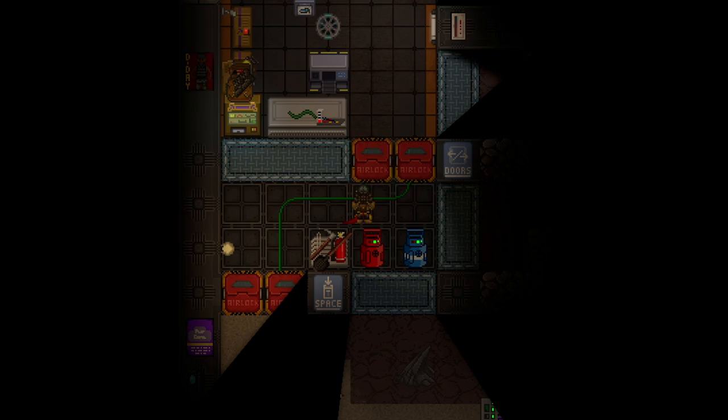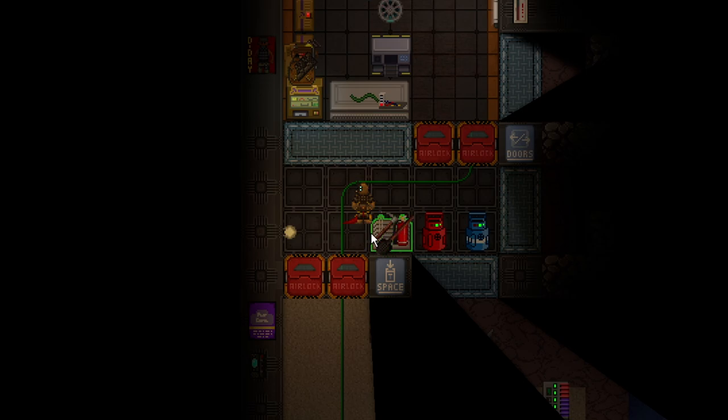Do not kill the people without EVA suits. Always close airlocks behind you — remember, you can open airlocks with E. Now the room's pressurized. Remember it's an airlock: you don't want both doors open at the same time. It is super common that salvage specialists will kill cargo techs by not paying attention.